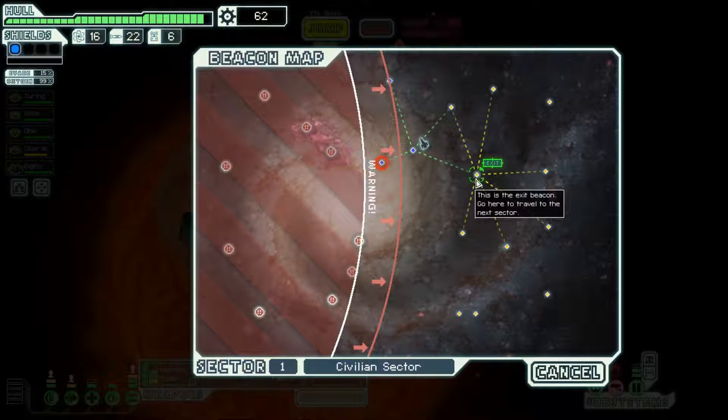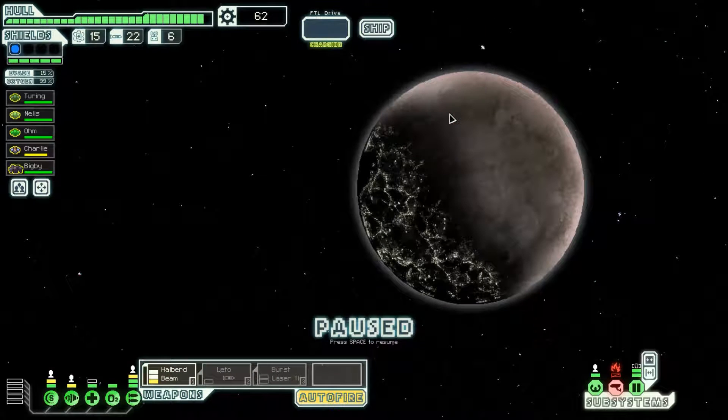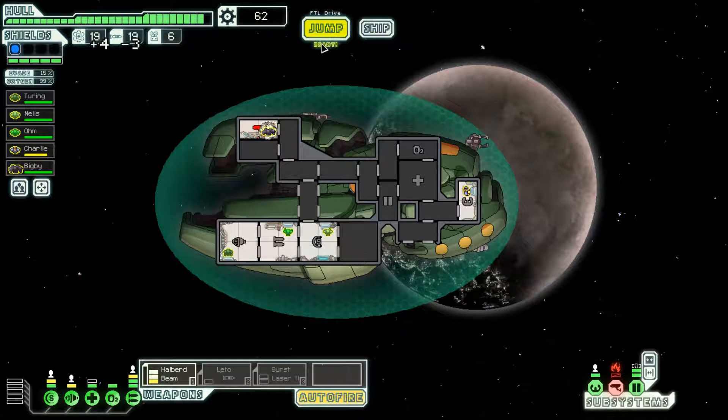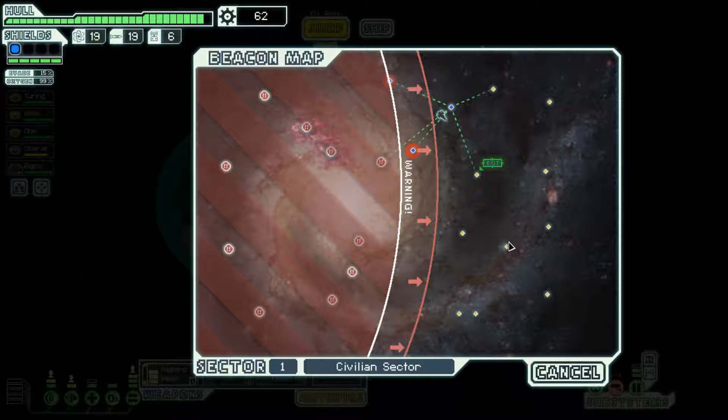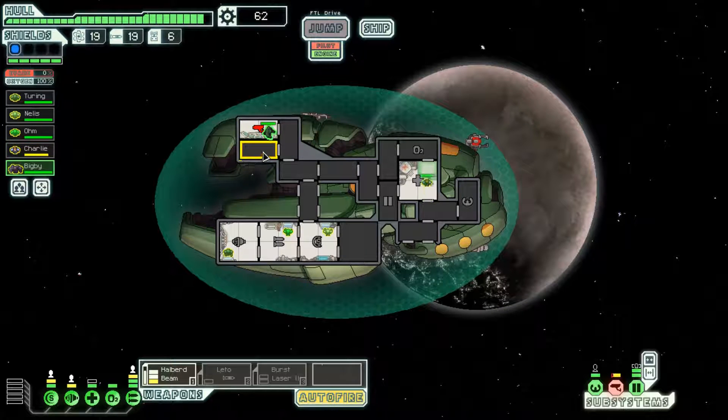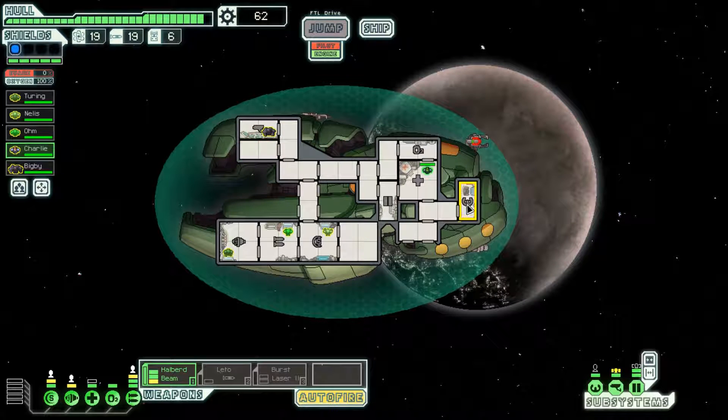Looking at this beacon layout, I'm really happy with what we've got. We should be able to pick up a couple of extra beacons here. I'll get some fuel for three missiles — probably not going to be using the Lido missile launcher much. We can go to the exit, hit a few beacons, then backtrack to the exit. A good indicator of your success in FTL is how many beacons of value you can visit — just flat out the number of them.